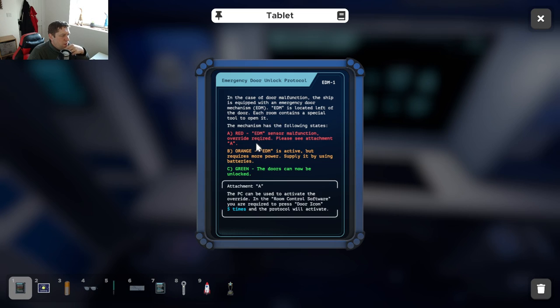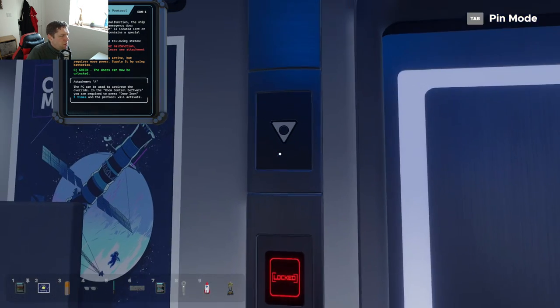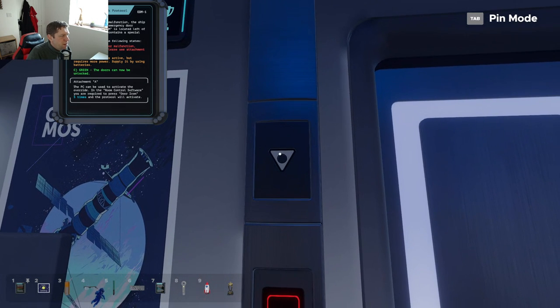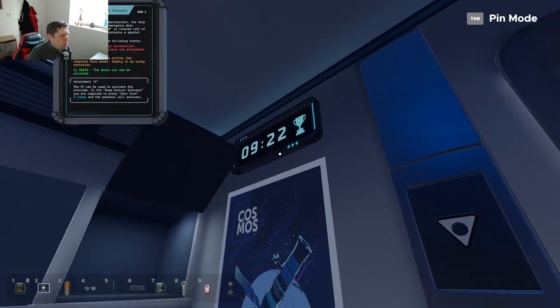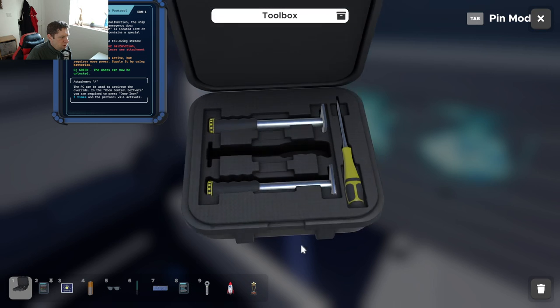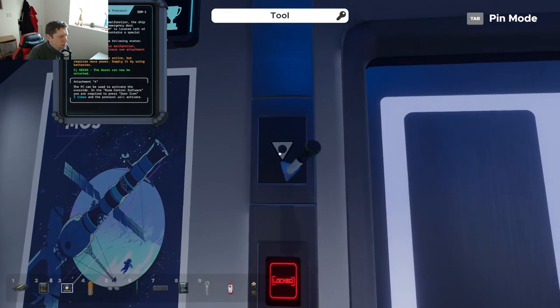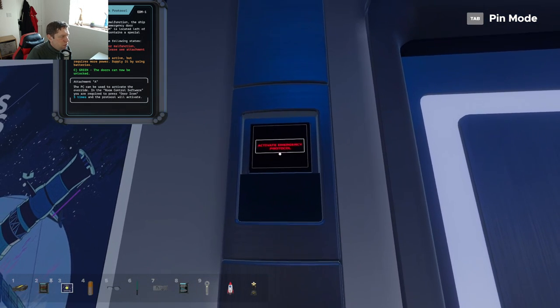We've got another tablet. Malfunction — orange. EDM is active but requires more power supply; we're using the battery. Green — the door can now be unlocked. Attachment A: the PC can be used to activate the overrides in the room control software. You're required to press the door icon five times and the protocol will activate. So it's red, there's a malfunction. We need a triangle-shaped tool. Toolbox — a triangle-shaped tool. Activate emergency protocol.